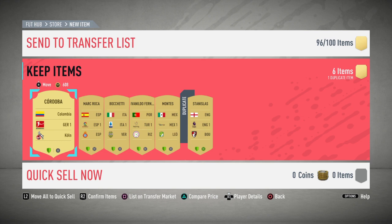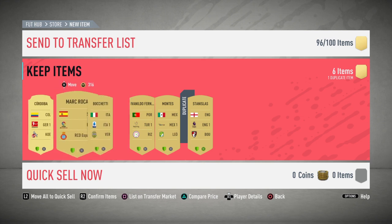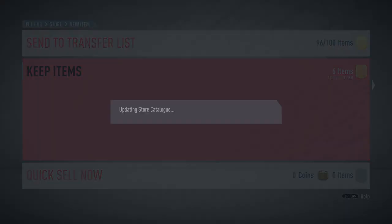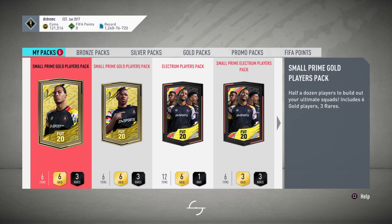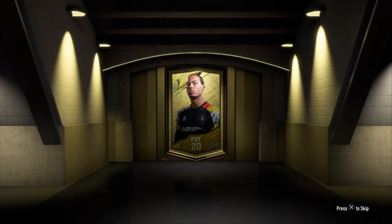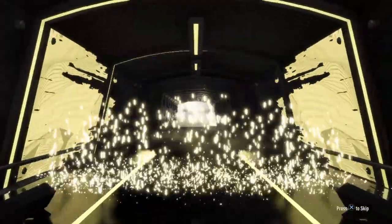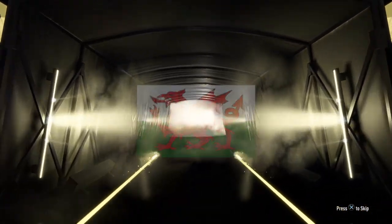Come on, give me something good! Alright, so we have one, two, three, four, five league players there. Small prime gold players pack — so three on the board walk off from this one. Come on, give me something sick. It's only board, it's only board. Right wing — okay. You know you want to see Gareth Bale. It's like 7k though. But that's what you want to see.